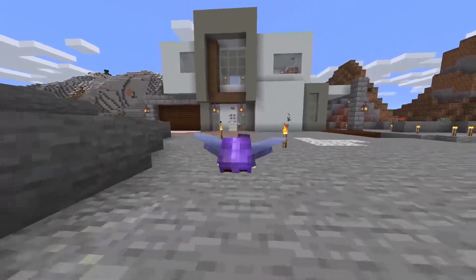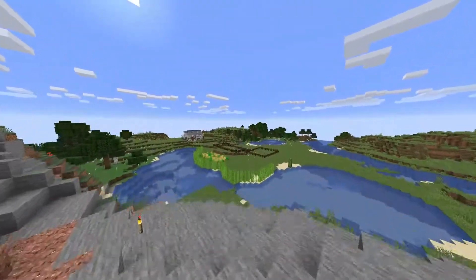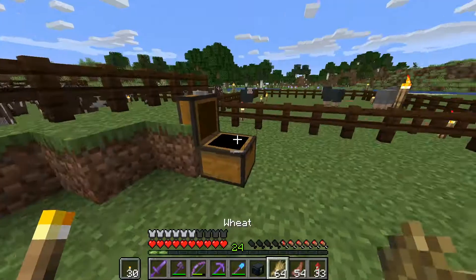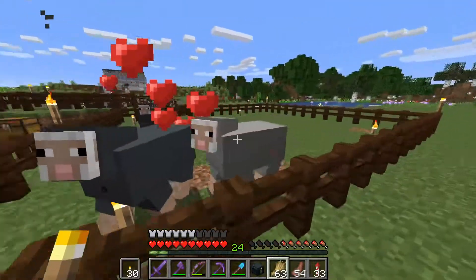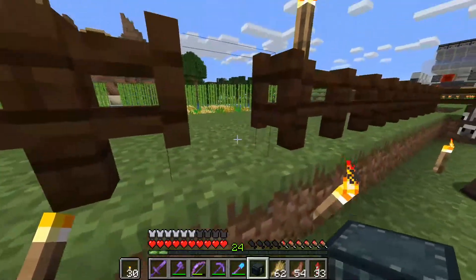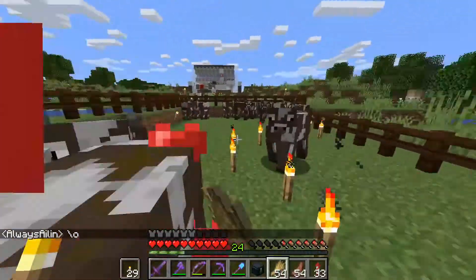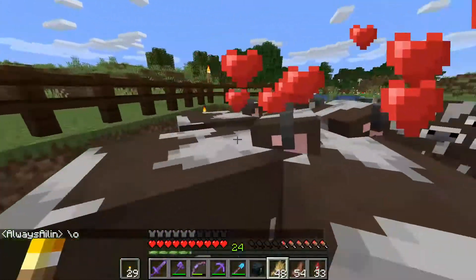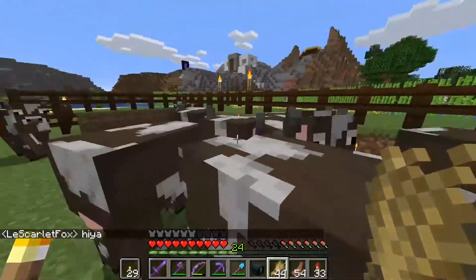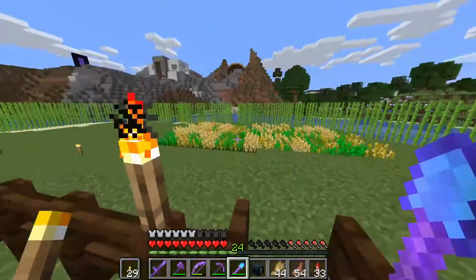Hello my fellow Minecrafters, welcome back to another episode of Mindsomnia with yours truly the Scarlet Fox. Today we're going to be working on an iron farm with Aelin. Right now I'm waiting for him to get online, so while I wait I'm taking care of our farm animals. I also want to build a barn to hold our farm animals, automate the food collection process, and maybe even build an automatic wolf farm within it — a classic red barn style. Aelin's online now, so let's go meet with him.